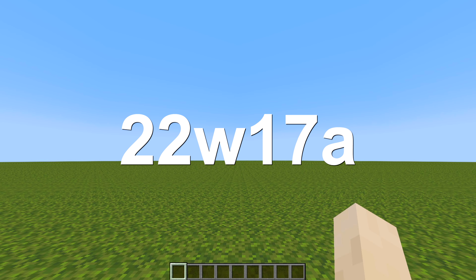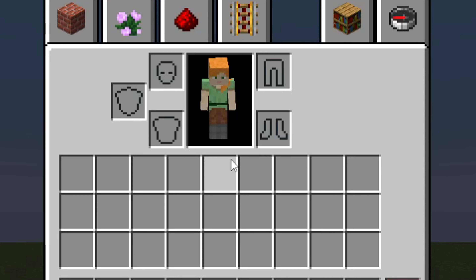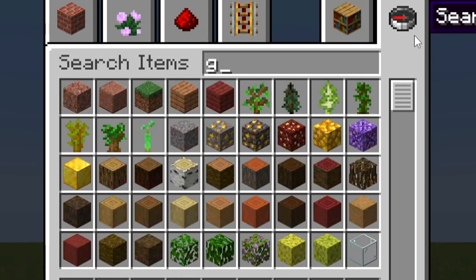Snapshot 22w17a is the best snapshot of the year so far, and not because this is the buggiest update — because it's not — it's just the funniest snapshot, and there needs to be some backstory given to this.